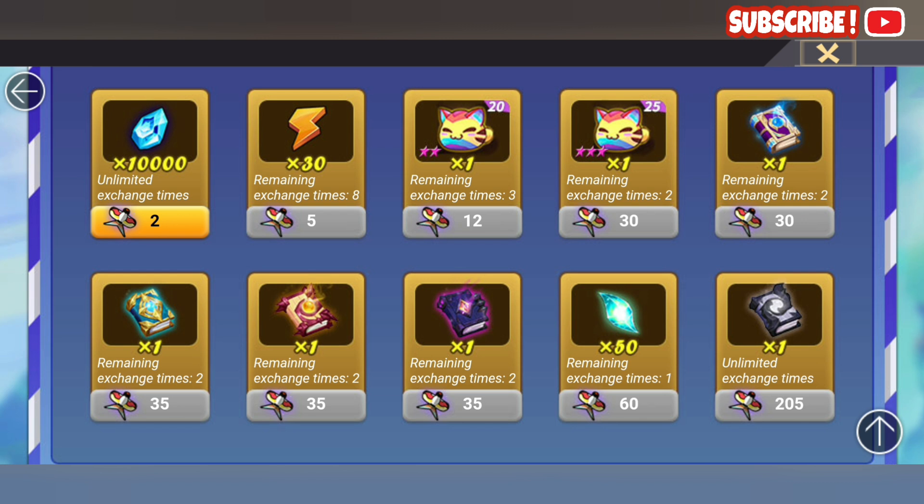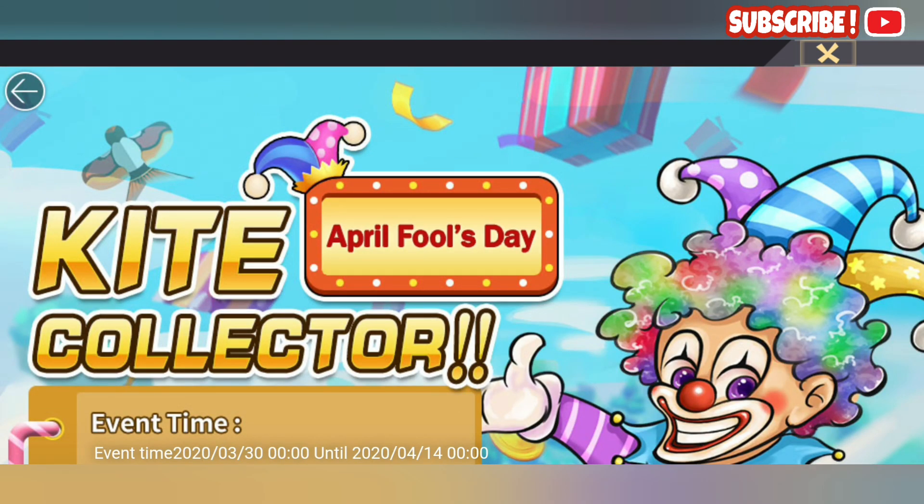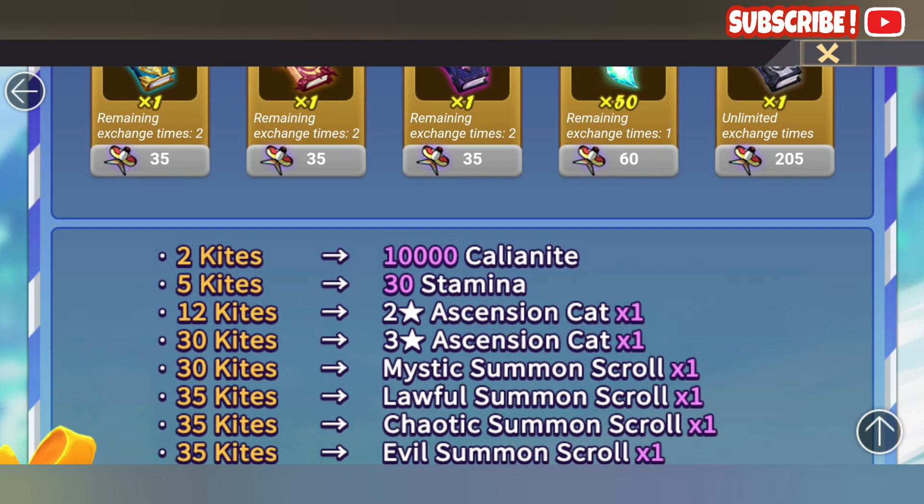They strategically priced the LD at 205 kites — April Fool's Day indeed. Here are the rewards: for 2 kites you get 10,000 Kali; 5 kites gets 30 Stamina; 12 kites gets a 2-star Ascension Cat; 30 kites gets a 3-star Ascension Cat; 30 kites again gets a Mystic Summon; 35 kites gets a Lawful Summon; then Chaotic and Evil Summons; 60 kites gets a Void Summon Stone; and finally the LD Scroll.